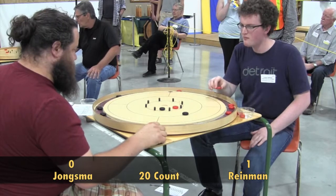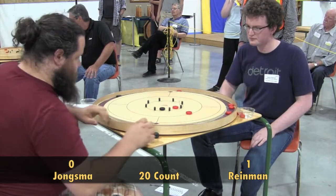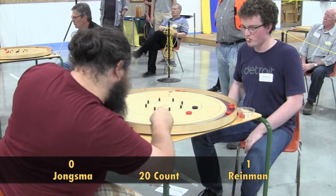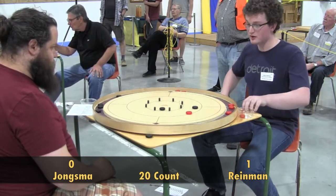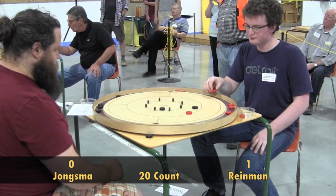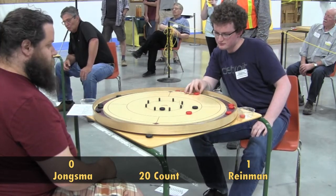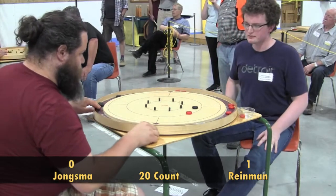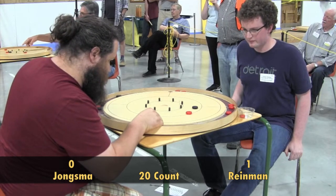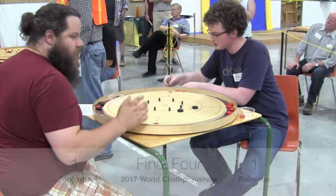Youngsma might still be able to squeak this out though. Two shots left for each player. Youngsma could get a double off these two red discs — looks like he's aiming for the one in the 15, the one he missed earlier. He gets it — that's a good takeout. So if Reimann hits the one in the 10, it'll leave a double for Youngsma to win the round. Reimann peels the one in the 15 instead. Last shot here — Nathan Youngsma hits and rolls into the 10 for the tie, and he gets it. A tie round to start off this second game.